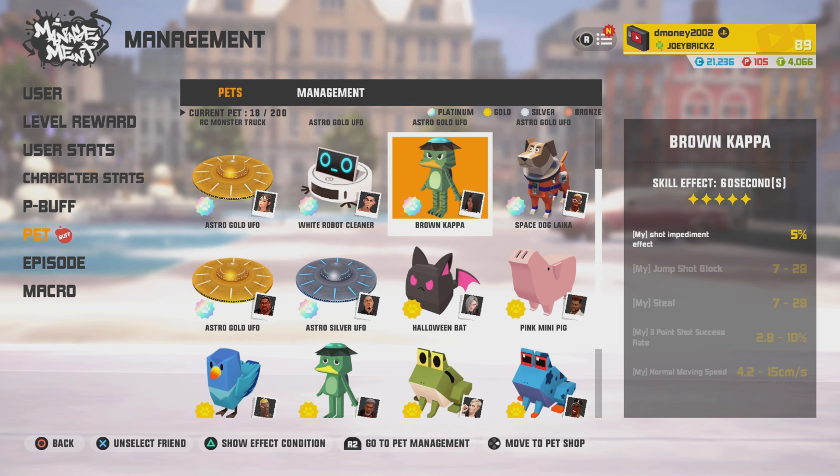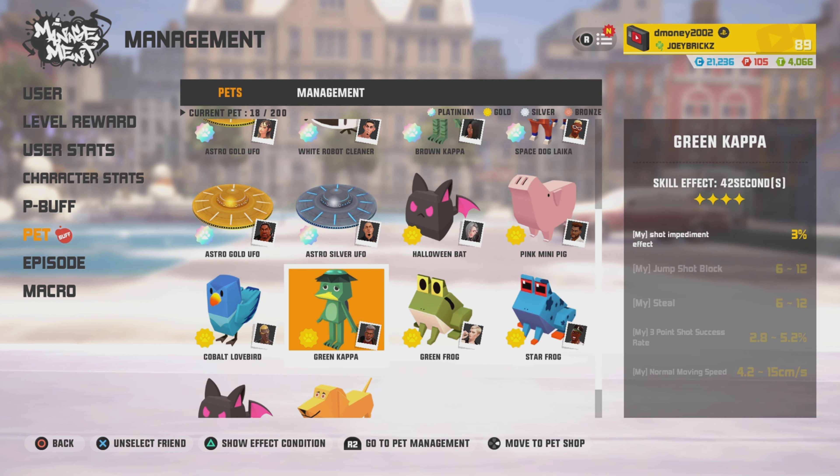So there are two Kappa Pets. The first one is the Brown Kappa Pet. You can see the stats right there on the side: Shot Impediment, Jump Shot, Block Stat, Steal Stat, 3.6 Speed, Normal Movement Speed. And then there's the Gold version, the Green Kappa, which also has Shot Impediment, Jump Shot, Block, Steal Stat, 3.6 Speed, Normal Movement Speed — just with lesser stats on it.